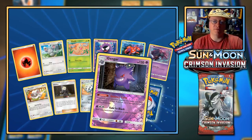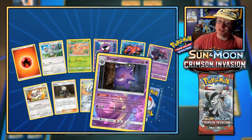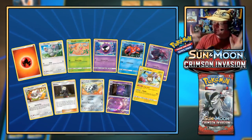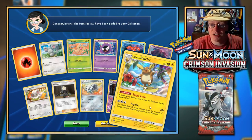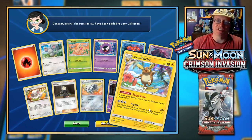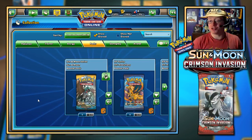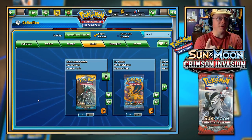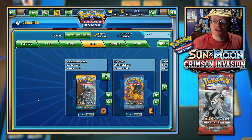We got ourselves two rares! The Reverse Foil is going to be nice — this one has Gnawing Curse: whenever your opponent attaches an energy card from their hand to one of their Pokemon, you put two damage counters on that Pokemon. Four of those Gengar on the bench — each doing two damage — that's 80 damage every time they attach an energy. And the rare is Alolan Raichu, doing more damage based on how many energy the opponent's Pokemon has. That'd be brutal with Gengar.